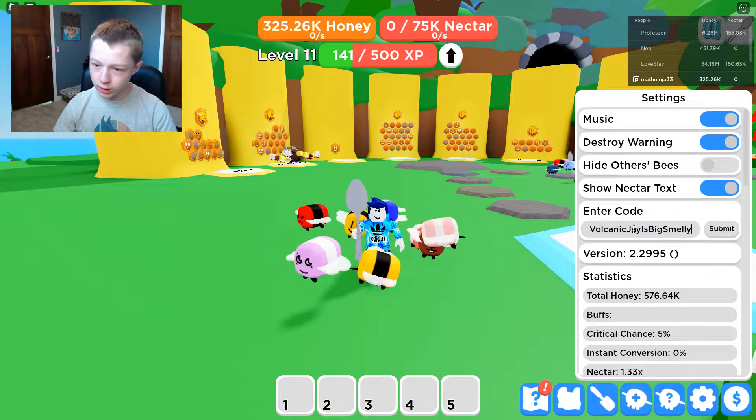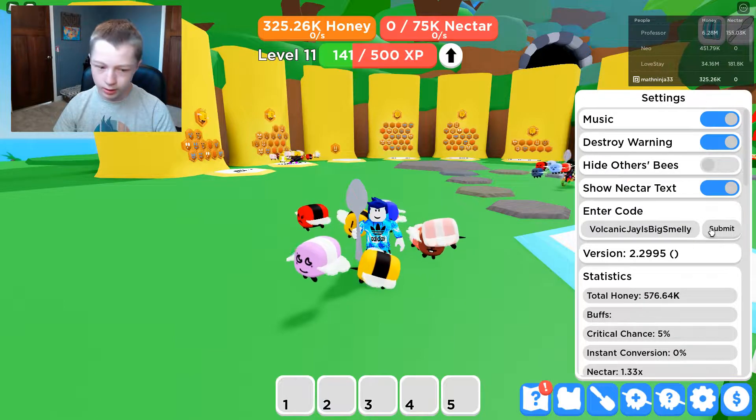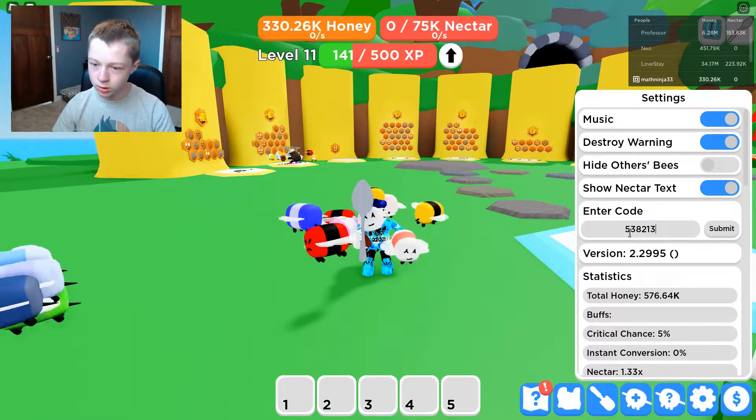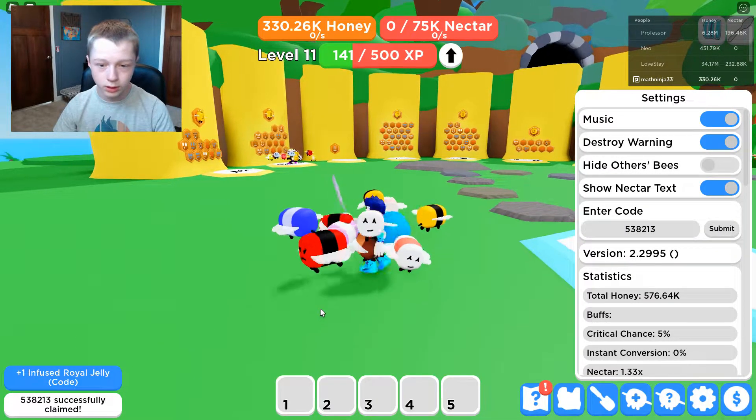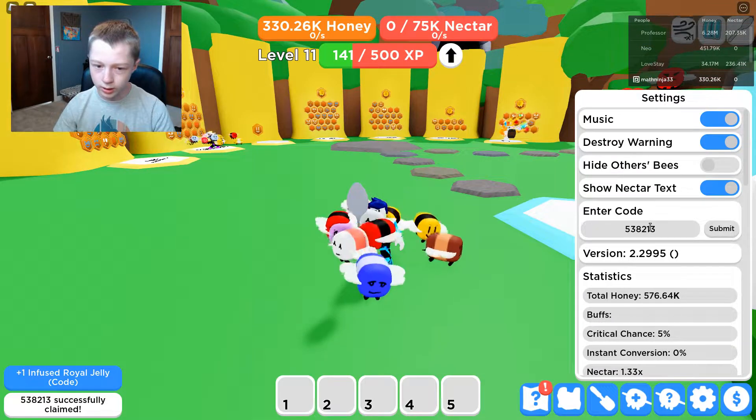The next code here is 'volcanic j is big smelly' and you get 5,000 honey from that one. The next code is '538213' and you get one Infused Royal Jelly — I actually don't know exactly what it does but I think it's pretty good.